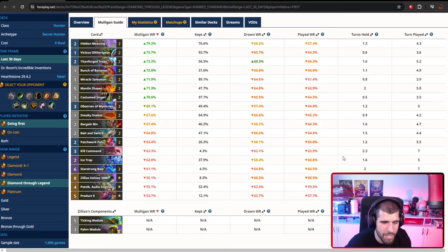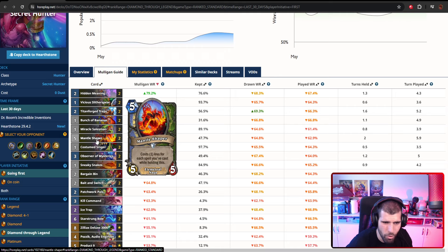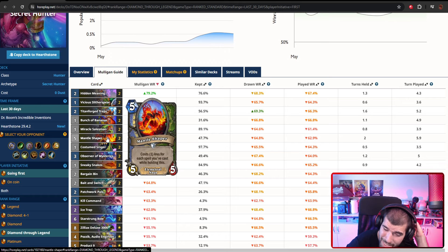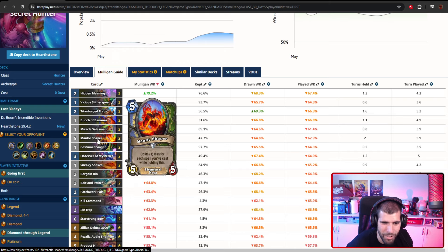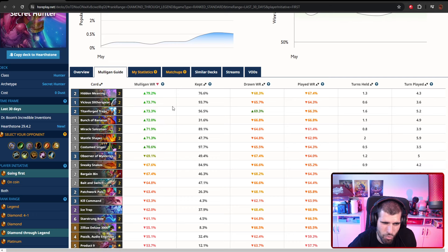As for the Mulligan going first: we're looking for Vicious Slitter Spear, Miracle Salesman is great if you already have a Vicious Slitter Spear, Bananas can be awesome, Hidden Meaning is usually not a bad idea, and Costume Singer is always a great idea. I wouldn't really hold on to Mantle Shaper going first unless I already have a perfect hand like Vicious Slitter Spear and Bananas. If you have Snakes and Hidden Meaning you can also consider keeping Mantle Shaper, but it's not an always-keep — you're only holding onto it if you already have a good hand that supports it. I also wouldn't hold on to Titan Force Traps much going first; it's a bit too slow for the mulligan.